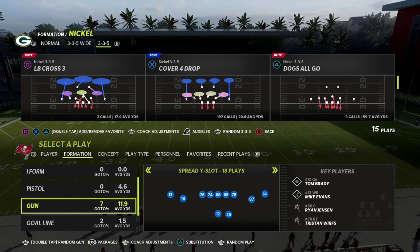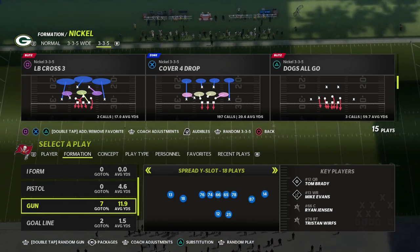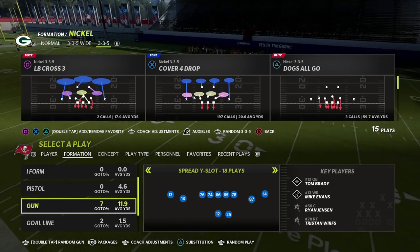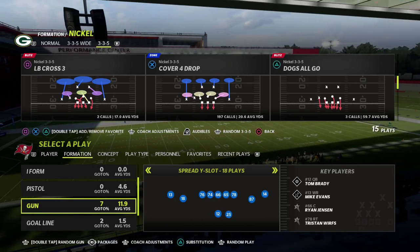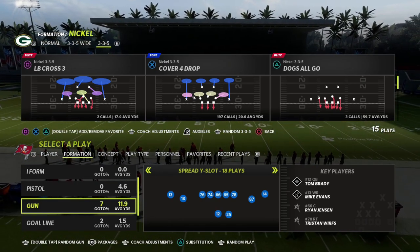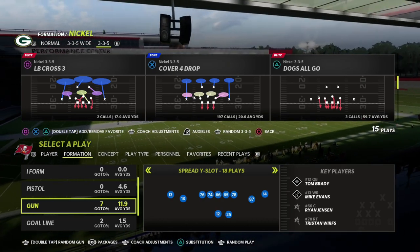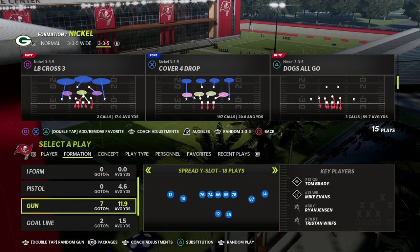We're going to show it today out of the spread Y slot formation. This is my air raid offense. If you don't know what the air raid is, it's very popular in the college game as well as high school, and it's growing in popularity in the NFL. In Madden, I think air raid is one of the best philosophies because it attacks the whole field. If you want to learn my entire air raid offensive ebook in Madden 22, you can get it by joining my Patreon for only ten dollars, which also gets you access to all my Madden 22 offensive and defensive ebooks.